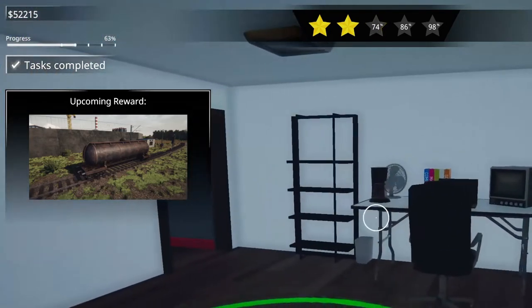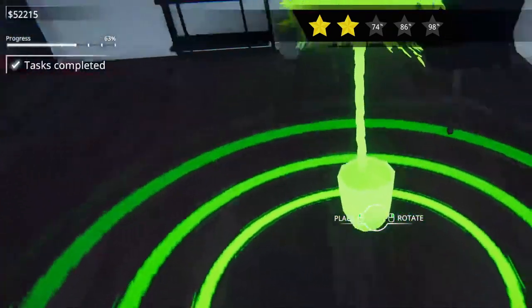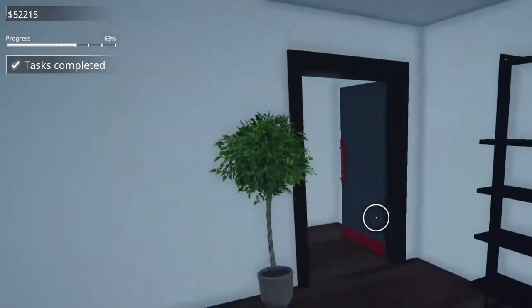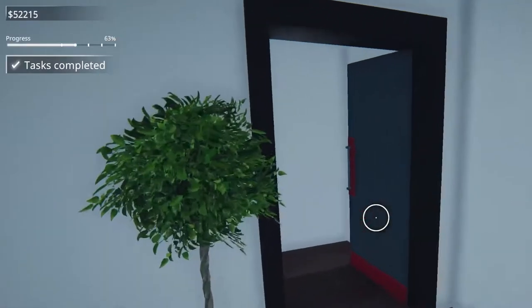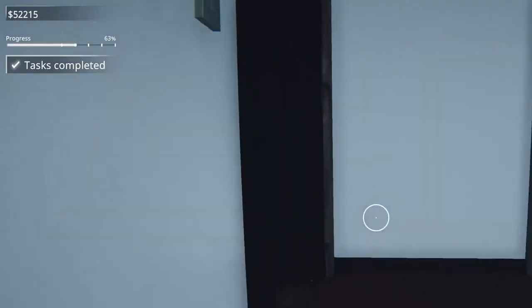And last but not least, we have our plant. Blammo. We got everything in here? We did. Nice. We're up to two stars, 63% through. Let's head back upstairs. Now, there's nothing in here, right? No. So I think we have all of this done.